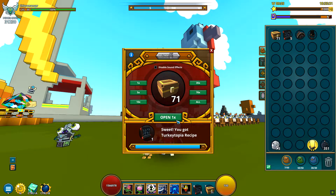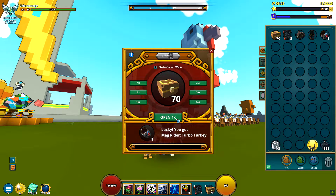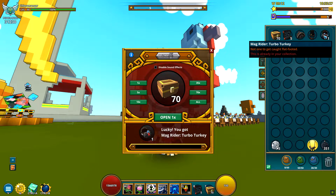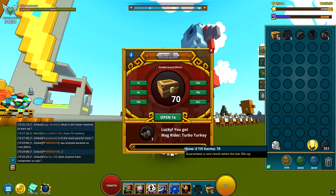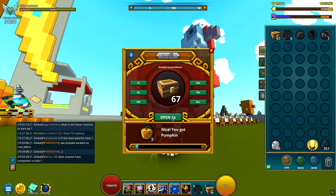Karma gives us a mug rider — the Turbo Turkey. I have this one. We'll see how much it costs. But let's try to get the wings, please. Most likely I'll give them away too.